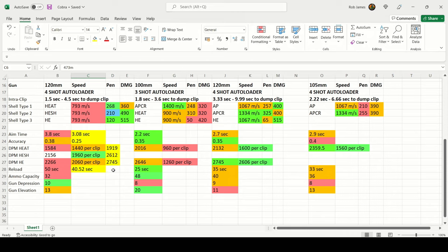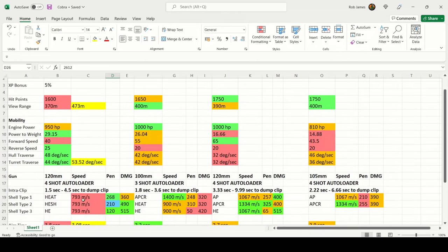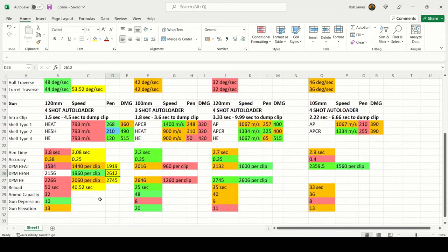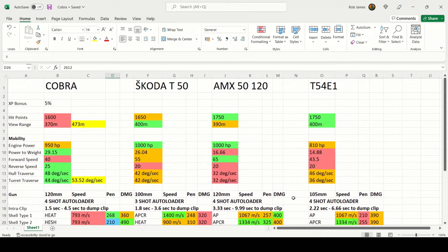With the setup applied, DPM on HEAT goes to 1,919; HESH goes to 2,612; and regular HE reaches 2,745. The HEAT DPM is more useful in more scenarios, while HESH shines against lower-tiered or lightly armored targets. Looking at stock DPMs across the comparison — the Cobra's 1,584 is tragic compared to the Skoda T50's 2,016, the 5120's 2,100, and the T54E1's 2,359 — but it's extremely broken once loaded.